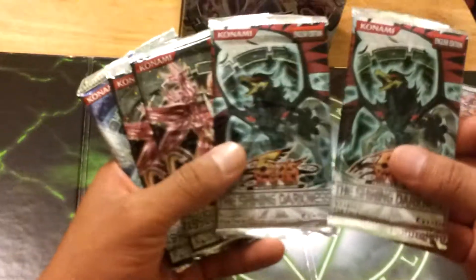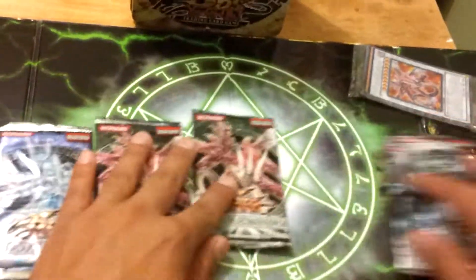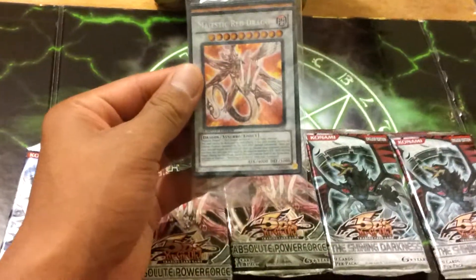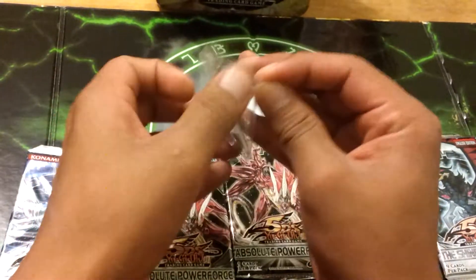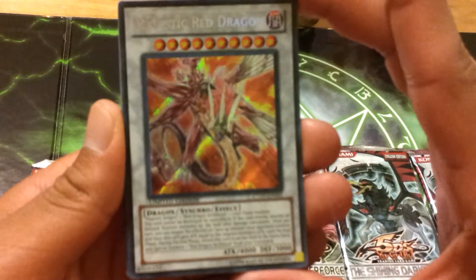We get two Shining Darkness packs, two Absolute Power packs, and the Stardust Overdrive. And then we get this promo pack. So we have the Majestic Red Dragon.